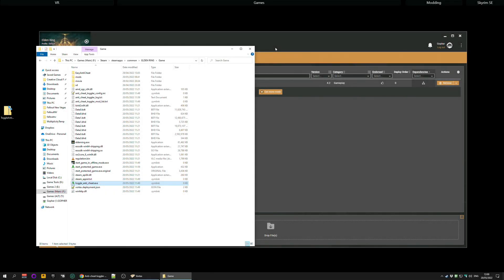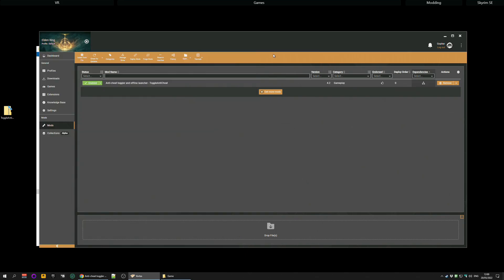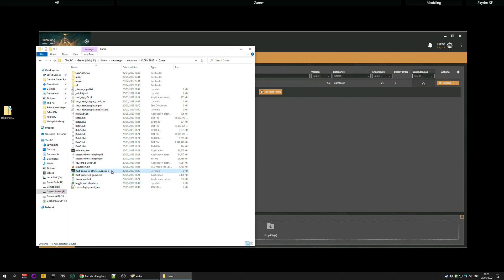If you change your mind and want to go back to playing multiplayer, you're going to need the Anti-Cheat back. If you just double-click it again, it will re-enable the Anti-Cheat, but I highly recommend you also disable any mods you're running at that point. If you don't like the Toggle, there is a standalone executable called Start Gaming Offline Mode that will do the same thing - it will start the game without the Anti-Cheat software without touching the normal executable. The problem with this is you could accidentally run the game through Steam and boot up the normal executable, so I prefer to toggle the Anti-Cheat off and force it to always be offline.